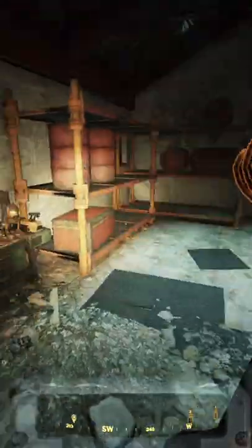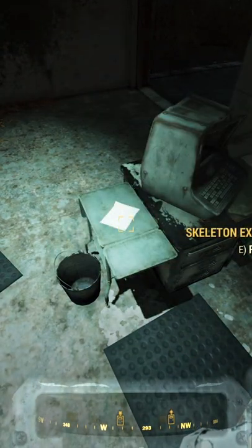After that, next to the Tinker's workbench is a desk with a terminal, and on the desk is a note named Skeleton Extraction Guide.